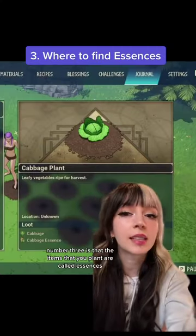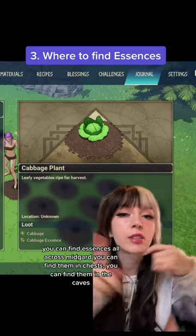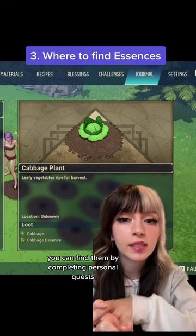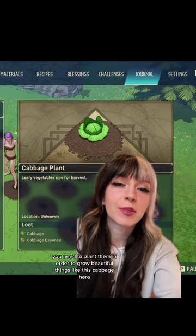Number three is that the items that you plant are called essences. You can find essences all across Midgard — you can find them in chests, you can find them in the caves, you can find them by completing personal quests. You need to plant them in order to grow beautiful things like this cabbage plant here.